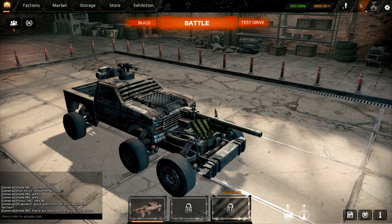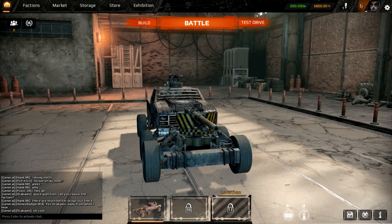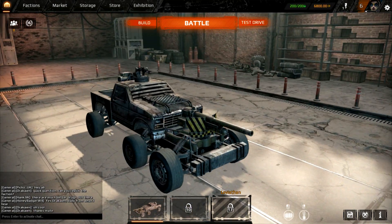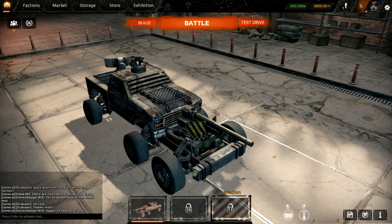I wanted to share that with y'all, so we're going to go over what I think is the best vehicle in the game right now, as the video is titled. I also wanted to show you how I got there, and then I have a question for you guys because I need some help going forward. Anyway, this is the redneck truck — a 76 millimeter cannon on the front.